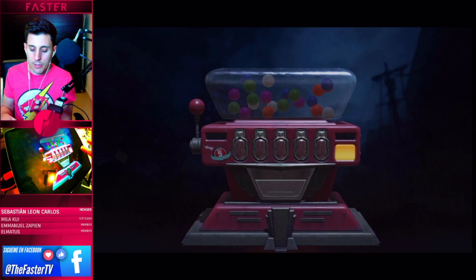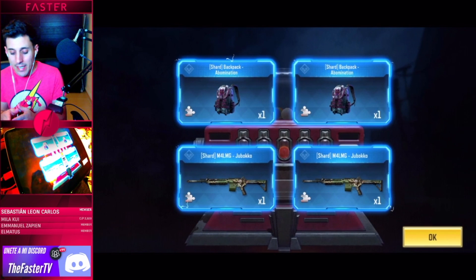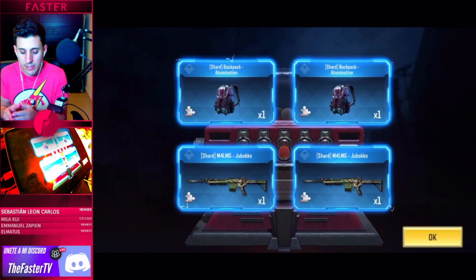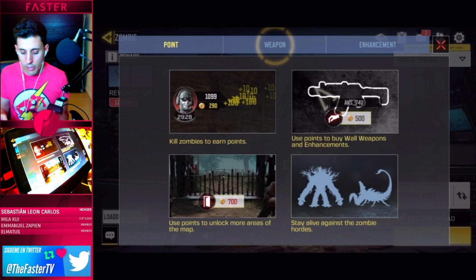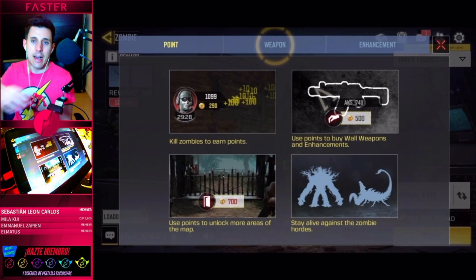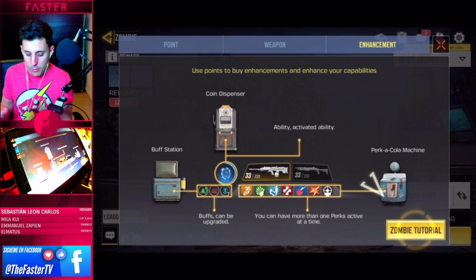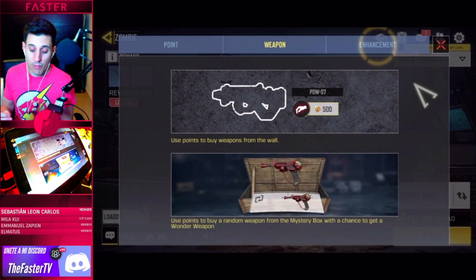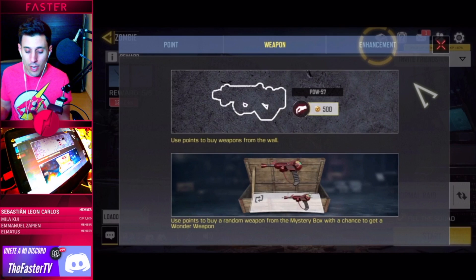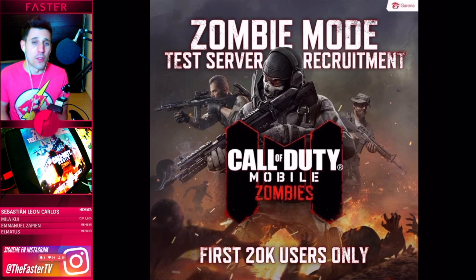Tendremos que matar zombies para que nos den puntos, y con esos puntos poder comprar las puertas que abramos en el mapa — supongo que será así como en el modo de PC. Aquí estamos viendo también el menú y la interfaz del modo Zombies — una especie de tienda donde compraremos las ventajas o habilidades. Esta máquina no sé para qué servirá exactamente — salen como una especie de chicles donde te pueden tocar cosas, y aquí vemos que le ha tocado una serie de skins. Aquí estamos viendo un apartado de armas típicas del modo Zombies, y las máquinas que os enseñé ayer en fotos donde podremos hacer mejoras y habilidades. Aquí estamos viendo la Raygun que sale de la caja — te sale la pedazo de Raygun, esto habrá que probarlo, chicos.